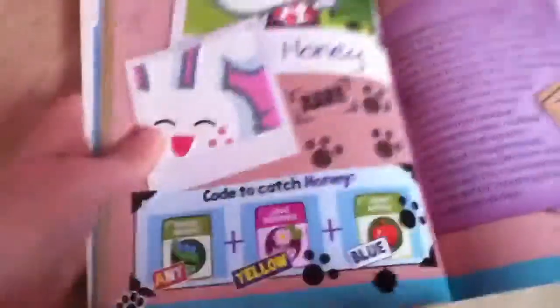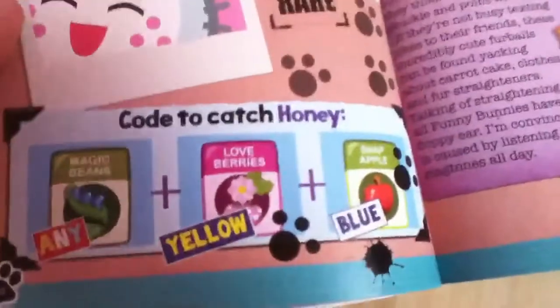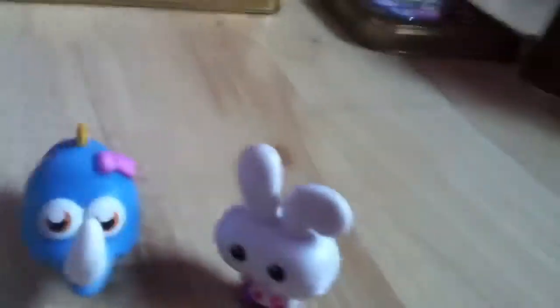Honey the Funny Bunny, number 57. Got Magic Beans Any, Love Berries Yellow and Snap Apple Blue. It's weird because she's not ultra rare — it says rare, not ultra rare — and she needs a super seed. That's kind of weird, because things like Odie and Gigi and Big Bad Bill are ultra rare but they don't need a super seed. So that's Honey.